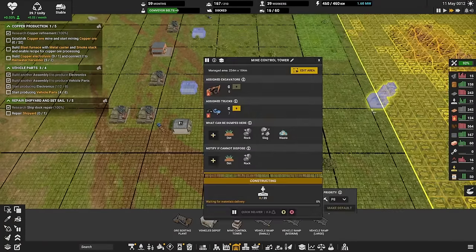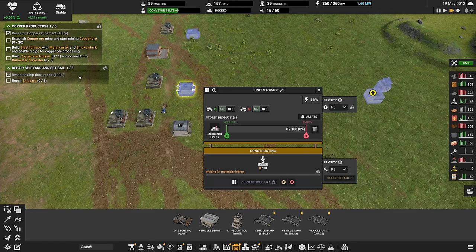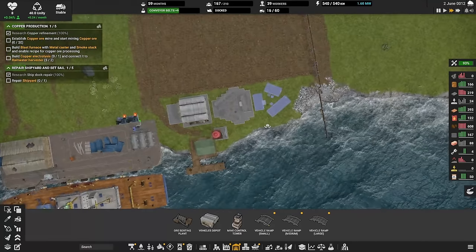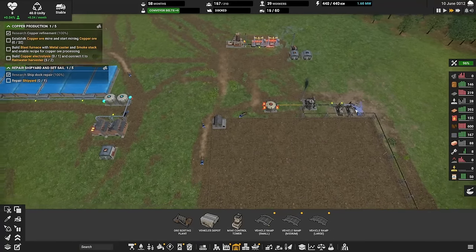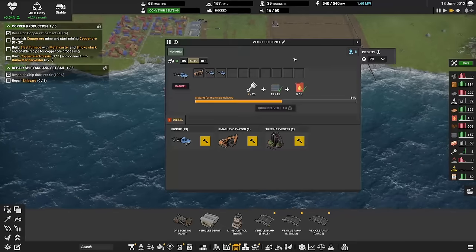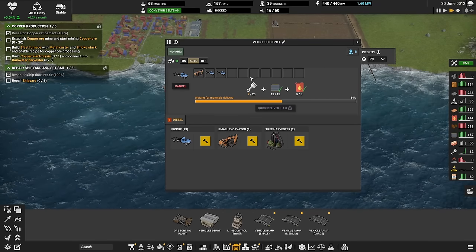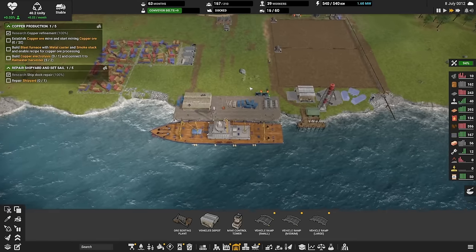This one gets built and then we need to figure out — this must be the next thing that gets priority. We got the vehicle parts constructed. Now we have copper production and ship repair. We're going to need to send out the ship because that's also vastly profitable. I also want to get another one of these — I need two of those for repairs. So we'll get this constructor, this truck constructed, then an excavator for coal, then another excavator and two more for copper. That's why we need to start the vehicle parts production up and running.